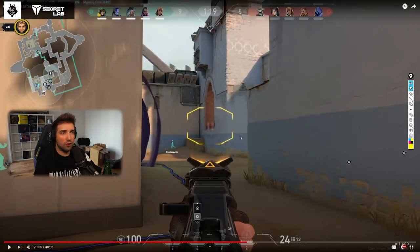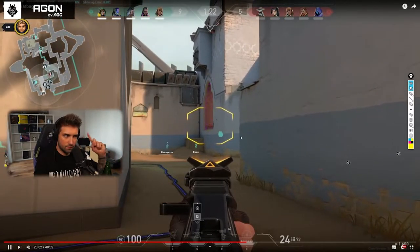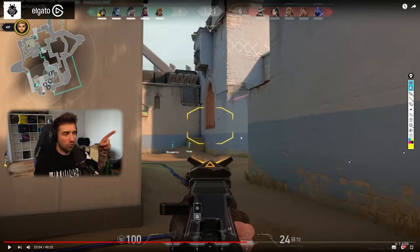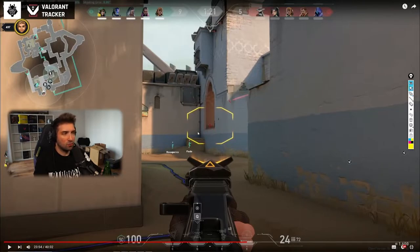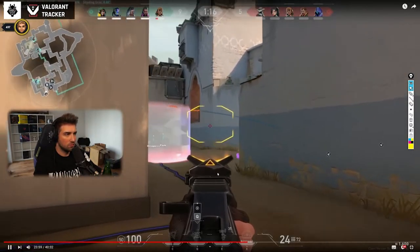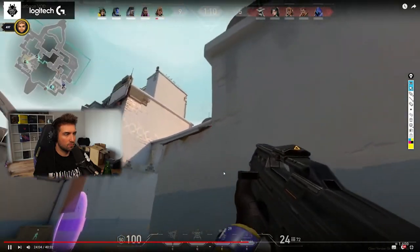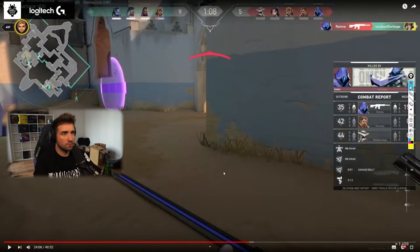You heard someone from garden right there — listen — that was a wooden step in that spot. This is your cue, because your nanoswarm wasn't destroyed. This is your cue to activate the garden nanoswarm. And the Cypher cage as well. See — you had no control this round, whatsoever. Literally had no control.